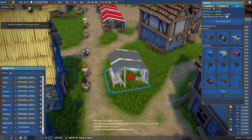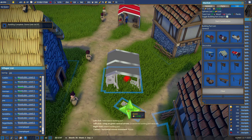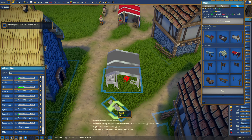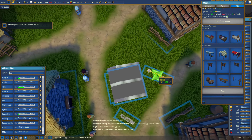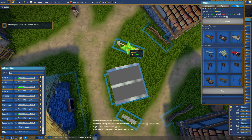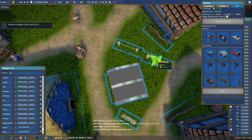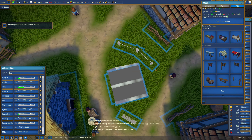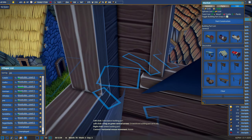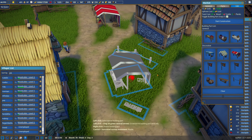The bread market goes right there as a food market. I never decorate these things — let's put a bench right here, and a little rope behind it, just to give some separation between the residential area and the bread market.